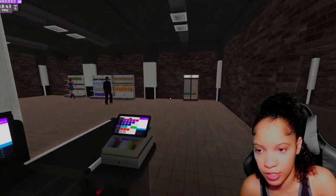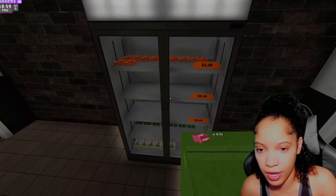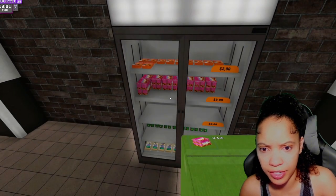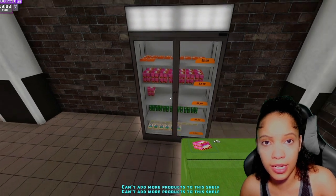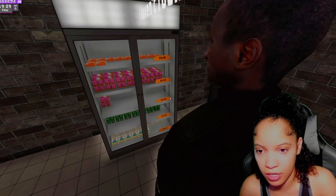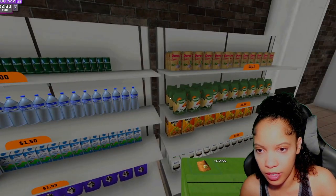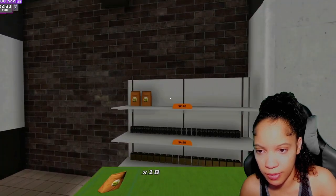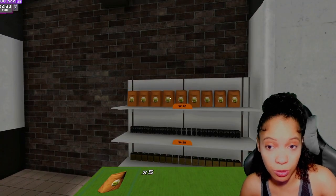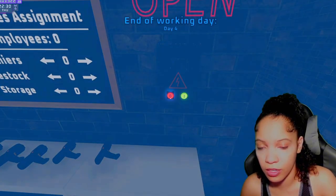I'm still stocking while b-hop is working both registers — thank you very much! We need more yogurt, we're running out of everything. It's super dark in here — I need to purchase lights. We can put them in here or in the stock area. We got 40 of those. I'm not sure what this item is but it's better out here than sitting in storage.